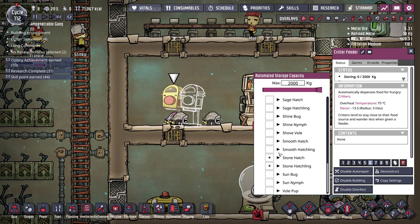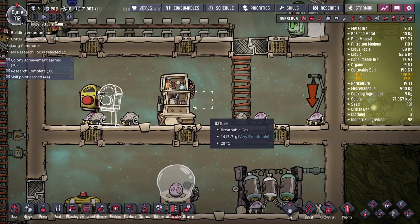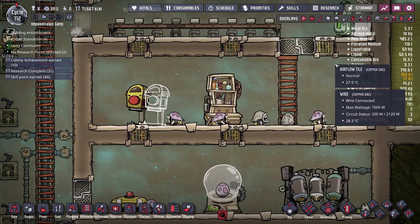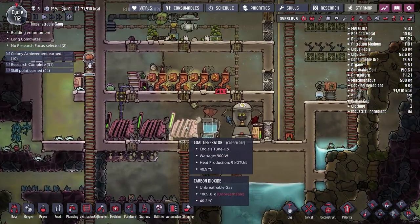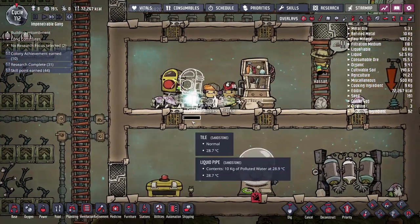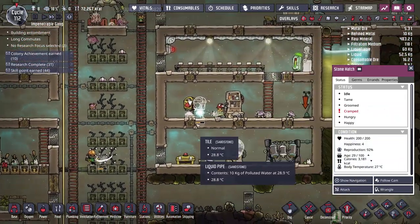Let's uncheck normal hatches on the first critter feeder and set it to high priority so the stone hatches don't die when I hit play. I'll also set the second feeder to high priority — I don't want our non-stone hatches to die either, since that would seriously hurt our coal production, which we can't afford right now given we just increased coal generator usage. Thankfully, Hassan and everybody are on the job — the hatches are eating.